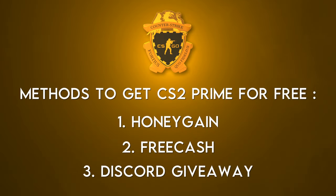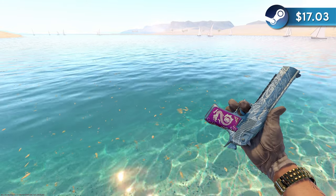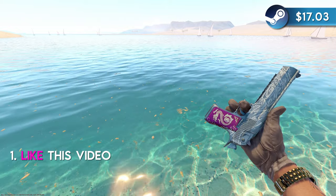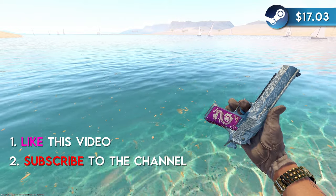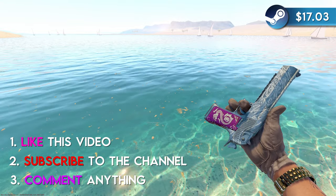That's it guys. With these three methods, you'll have Prime completely for free in no time. I'm actually going to give one of you a field-tested Desert Eagle Kumicho Dragon so you can afford Prime right now. To enter the giveaway, like this video, subscribe to the channel, and comment anything. Also, add your Steam trade link to your YouTube bio so I can send you the skin when you win.